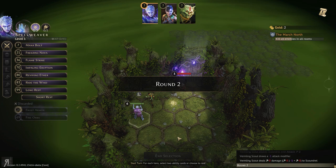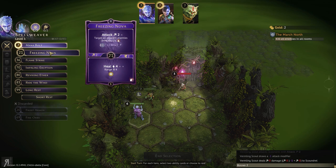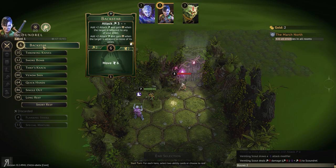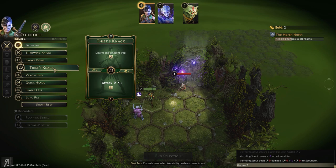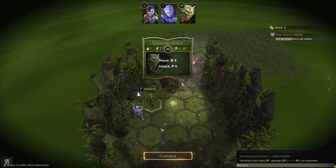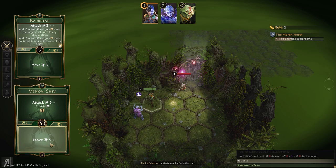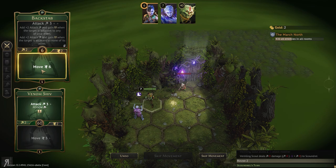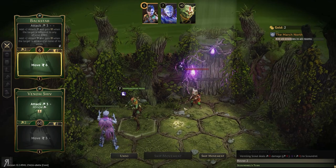We can take our time — we will be fine. Let's use impaling eruption to move a little bit. Let's use backstab first — we could pull him with smoke bomb but I don't think we really need to do that. I can use venom shiv to move and I think I will do that. He's not actually doing anything. Wait — why can I not move? Oh, I'm immobilized.